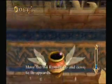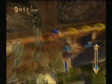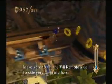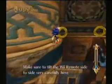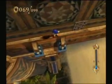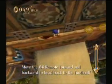Move the Wii Remote up and down to fly up. Press the 2-1 to get off of the flying pot. Make sure to tilt the Wii Remote side to side very carefully here. Move the Wii Remote forward and backward to head back to the foothold.